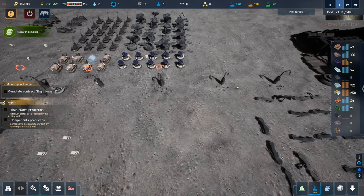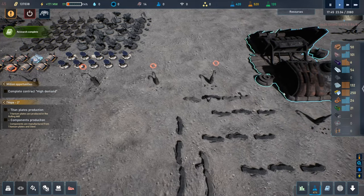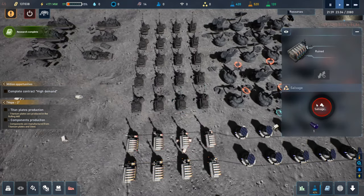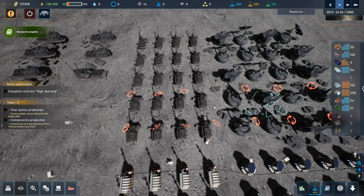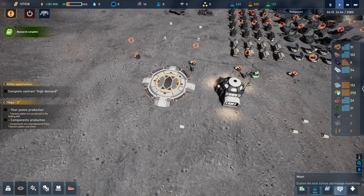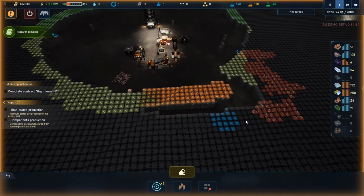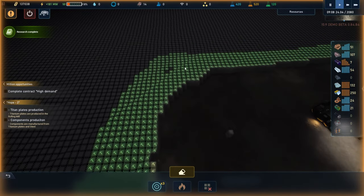I'm going to mark more stuff for scavenging — salvage. There's got to be a way to multi-select this, I just don't know what it is. Shift, shift, control, control — nope. Grab these two because I know we're going to be building in this area. Once we unlock the bigger solar panels we'll just stick to this layout — seems to make sense. Keep our three mining drones busy chewing up this regolith and making bricks for us.